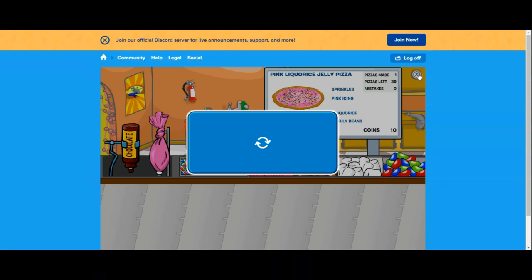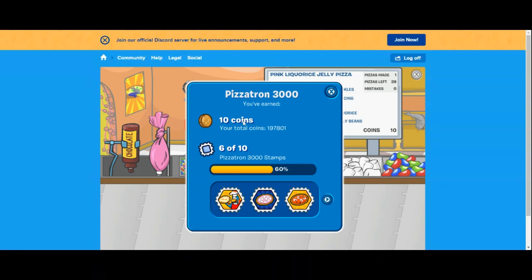10 coins. Boom! 10 whole coins! It's amazing! That is how you get billions of coins in Club Penguin. This glitch is amazing! Just 10 whole coins! You can buy a marshmallow on a stick with that.